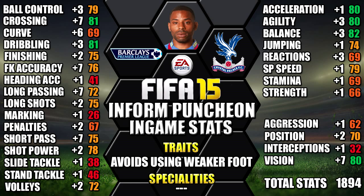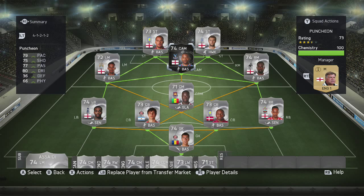So this is the team we used in-form Punchion in — a pretty decent silver 4-1-2-1-2 BPL team with Punchion in the middle at CAM. So now on to the gameplay, so you can see how in-form Punchion performed for us.